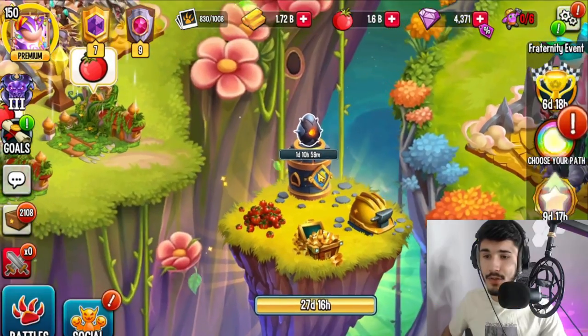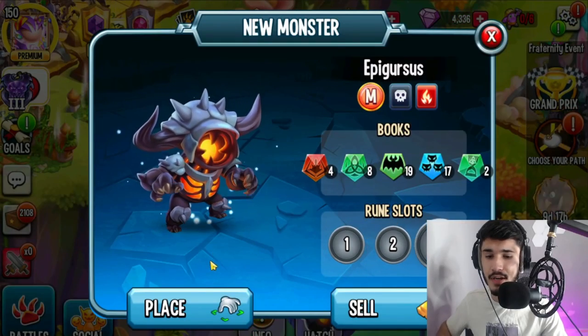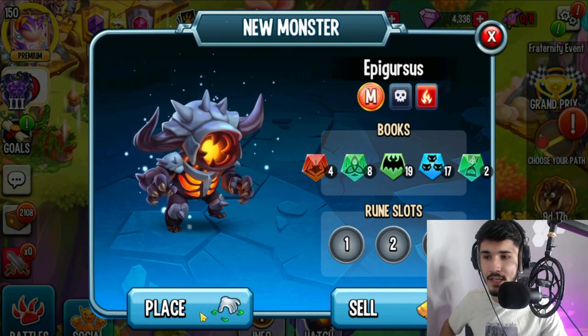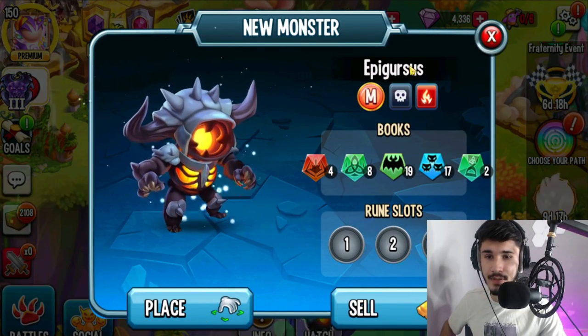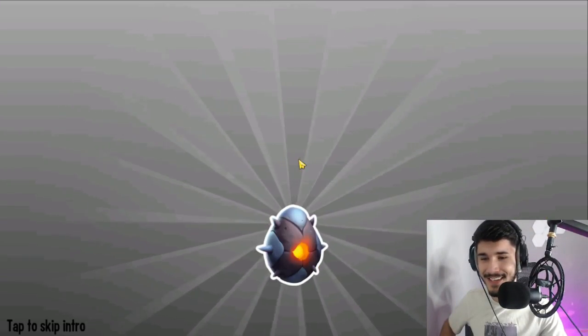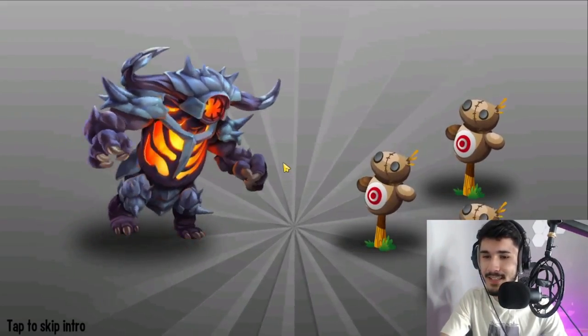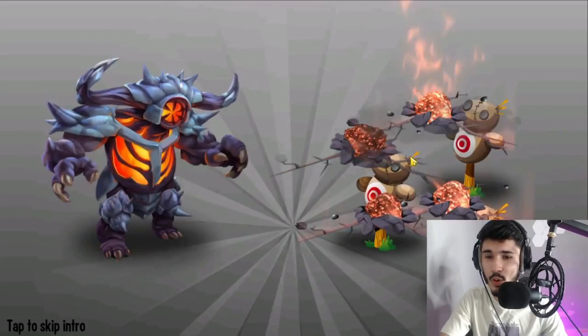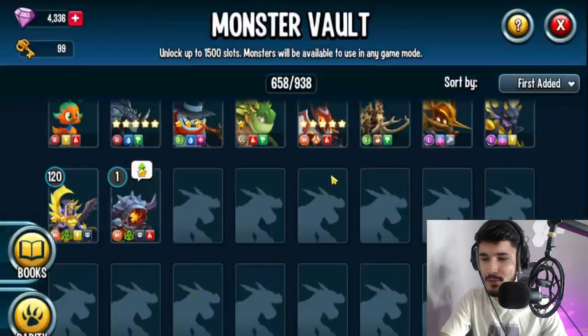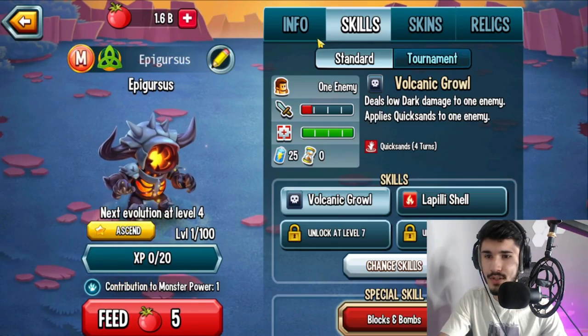Let's go ahead and get started. We're going to hatch it — 35 gems by the way. Huge shout out to Bunky for letting me borrow their account for this review. We got 30 shots open just like the previous monster, that's pretty cool. And the ultimate — oh, all those meteors actually look pretty realistic. They did a good job with that.